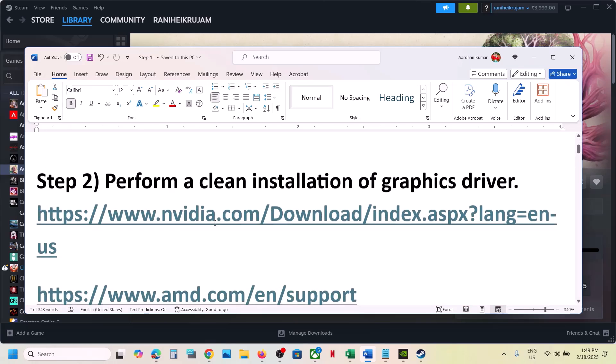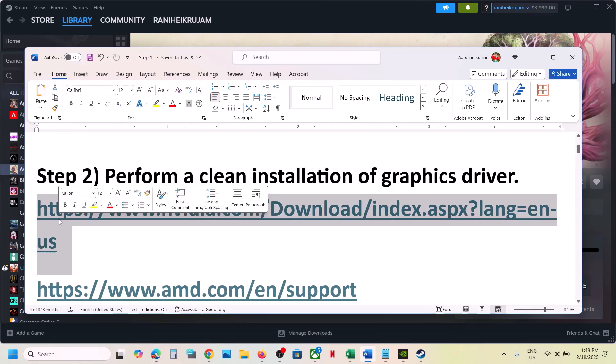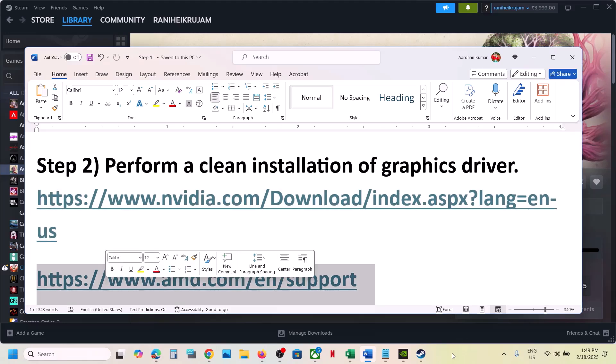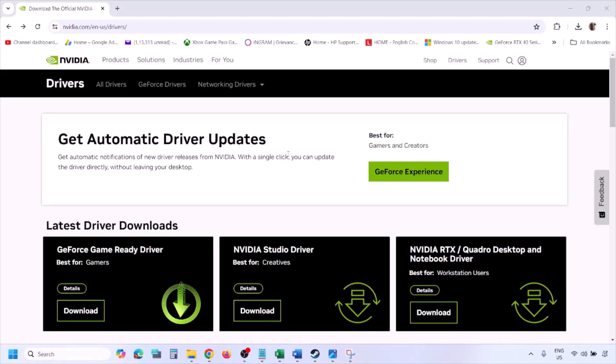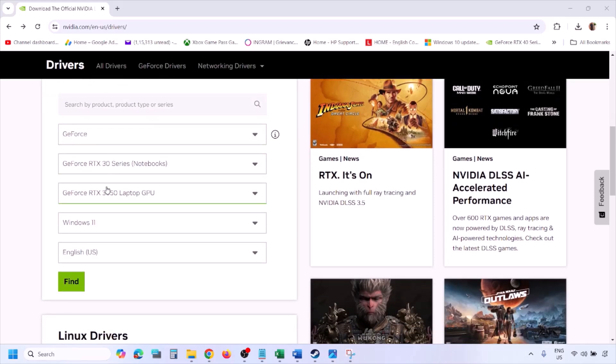The next step is to perform a clean installation of your graphics card driver. If you have an NVIDIA card, go to the NVIDIA website. If you have an AMD card, go to the AMD website. I'm showing for NVIDIA. Go to the NVIDIA website and then select your graphic card from the list.